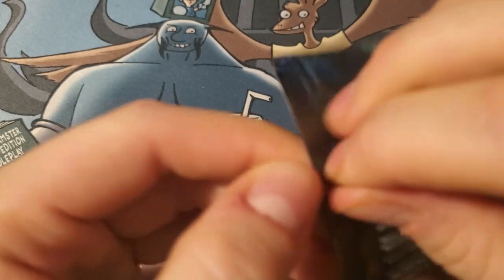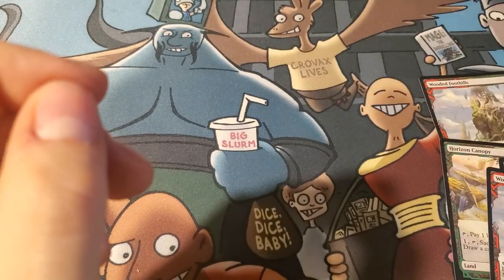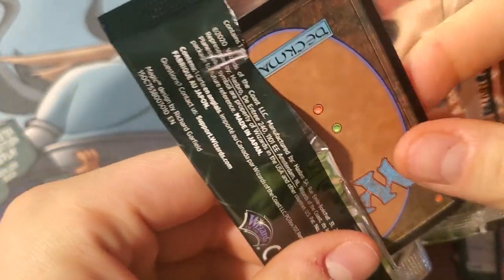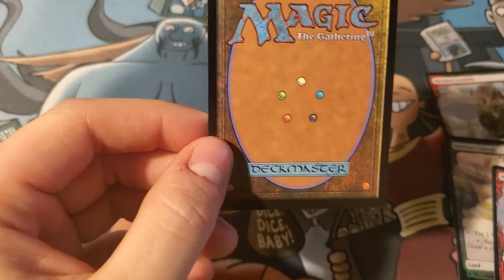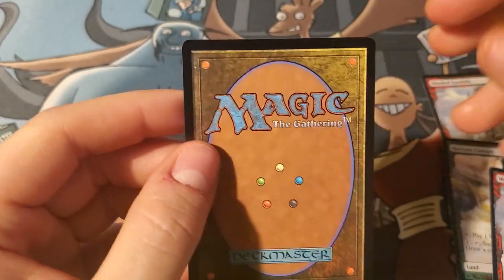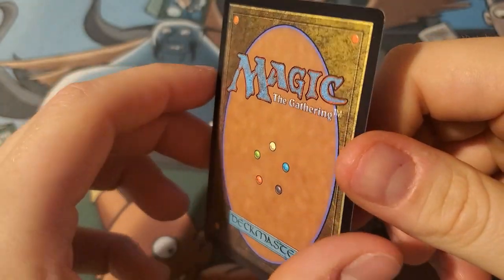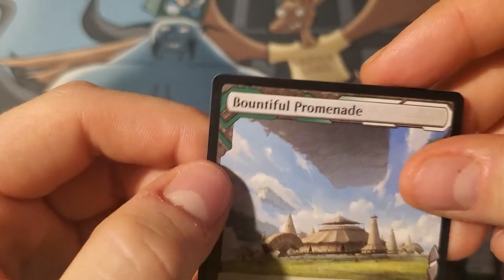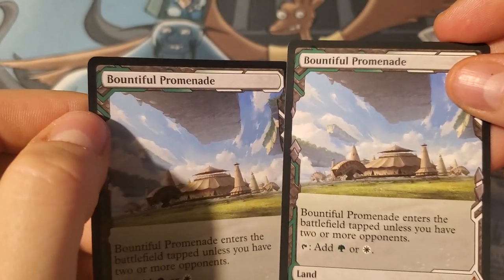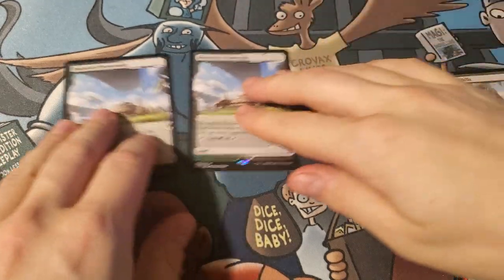My tiny little chihuahua Rampage had her first encounter with a snake the other day. The snake was scared for its life and Rampage was chasing it down — I had to pull her off the ground before the snake started ripping Rampage up. Alright, last pack — and boom, another Arid Mesa. Are you serious? What an anticlimactic end.